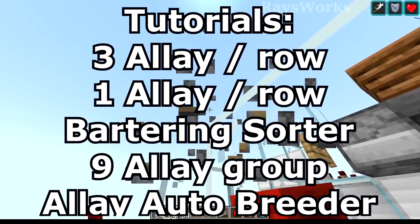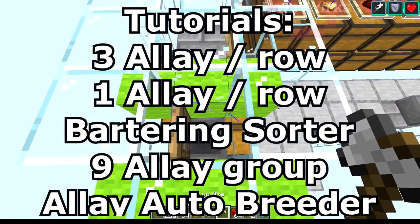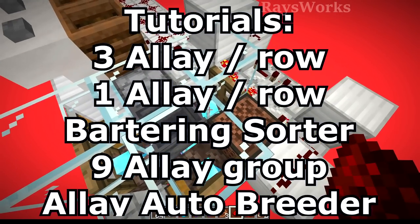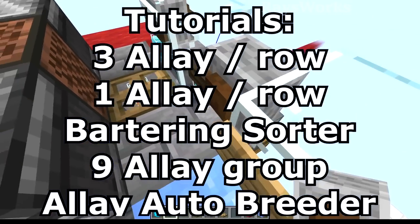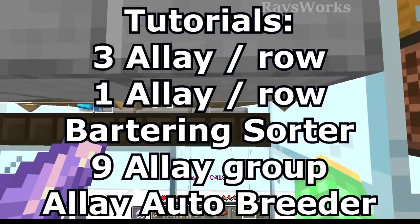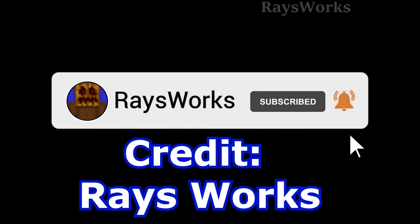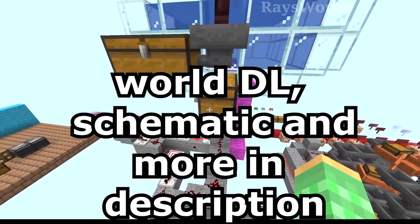First, I'll show how you can do three allays per row for moderate compactness. Then I'll show how you can do one allay per row for easy setup, great if you just want to get like one item such as the totem. Then I'll do the tutorial for the custom bartering sorter, which doesn't use any water or pistons. Then I'll explain the super compact version with nine allays per group, great for storage systems. And lastly, I'll do the tutorial on my auto allay breeder. Make sure you give me credit if you're using my contraptions.